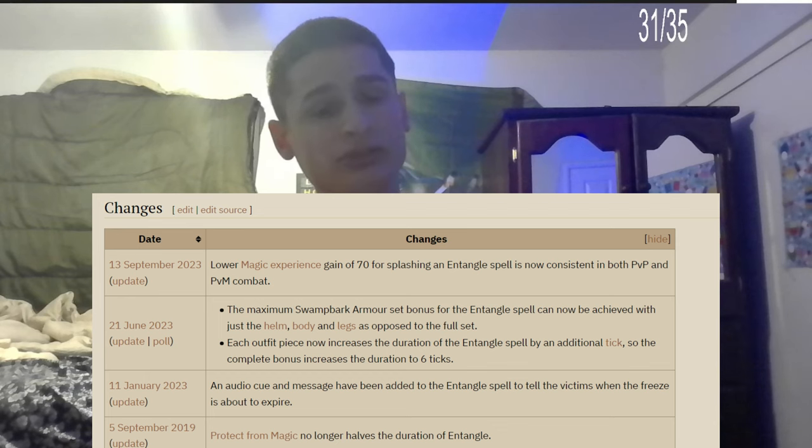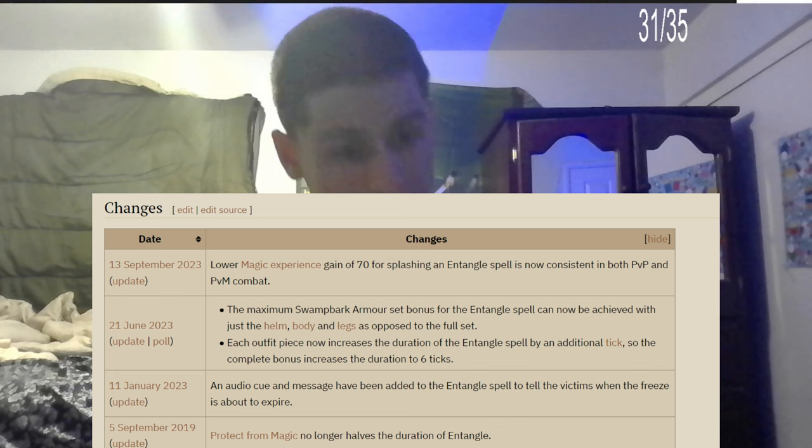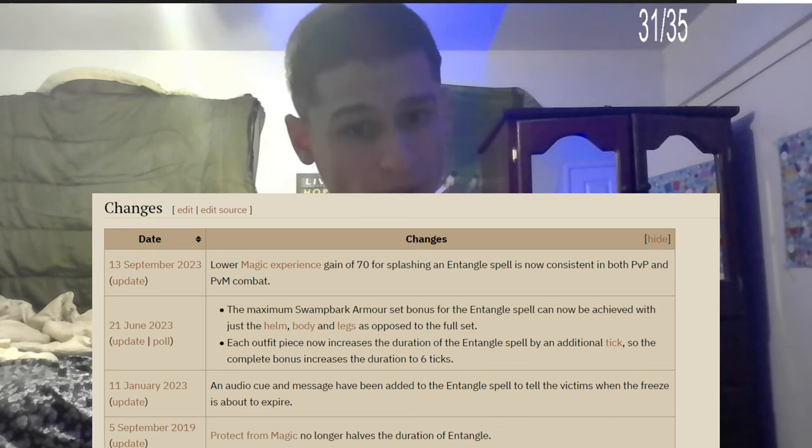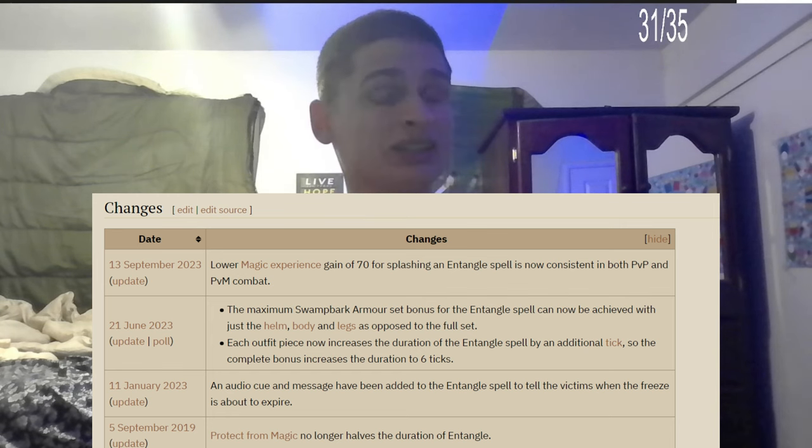These are all fairly recent changes. Next, on June 21, 2023, changes were made to Swamp Bark armor. Before, you needed the full set including the gloves and the hat. Now you just need the helm, body, and legs for the full armor boost and tick extra freezes.